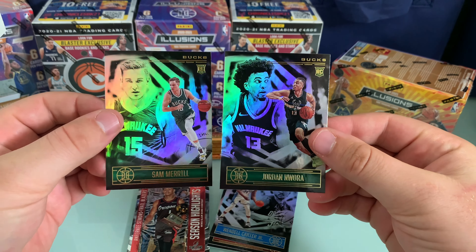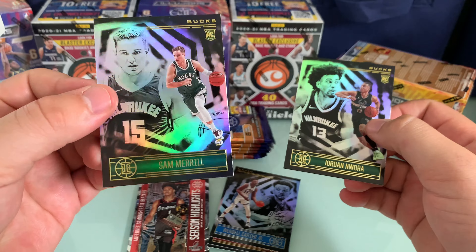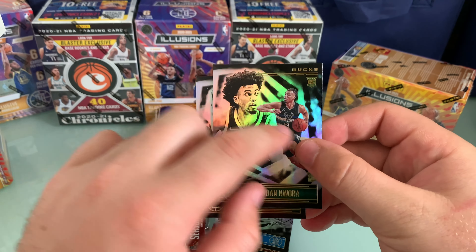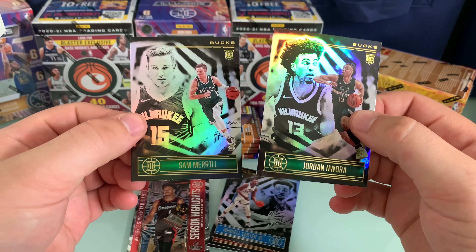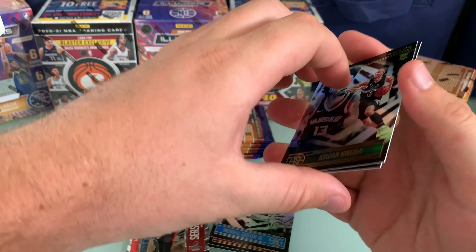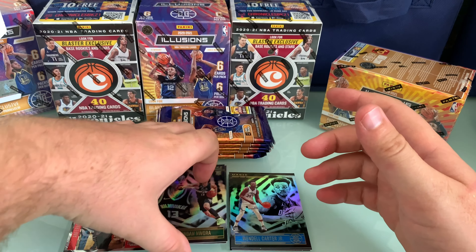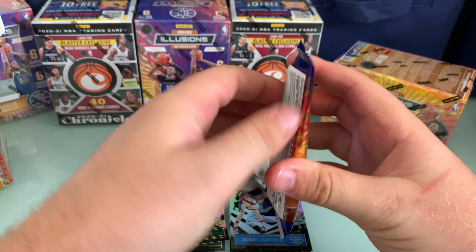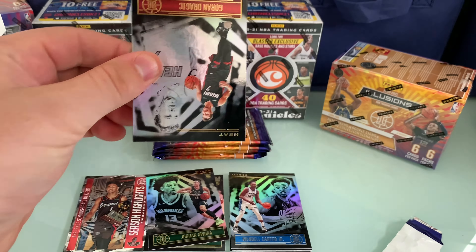There's the Wendell Carter, and Bucks rookies being Sam Merrill and Jordan Wara — double Bucks rookies. Those are your base rookies. I do like that they use two different pitches — it's not just the same one reflected. It's a subtle thing I like about Illusions. That's the back of the base there. Two Bucks rookies to start.